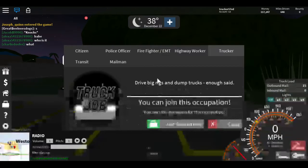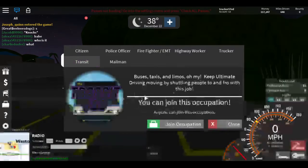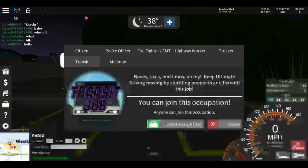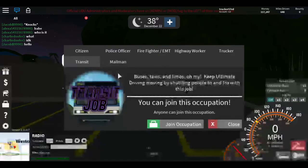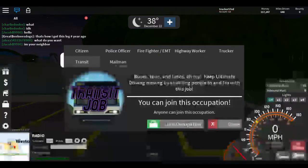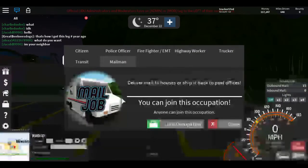The trucker — you get so much money for each drop-off and whatnot. The transit — you kind of drive around and you can make money by having a price people have to give you for taking them places, which is cool. And the mailman job — you're driving around doing your job, which is what we did today.